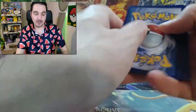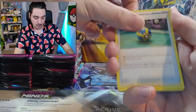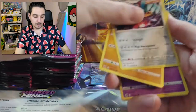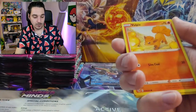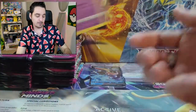One, two, three, four. Steel. Quick Ball. Buttefree. Judge. There are some weird Pokemon names in this set. Qwilfish. Vulpix. Chansey. Miltank reversed. And a Politoed.